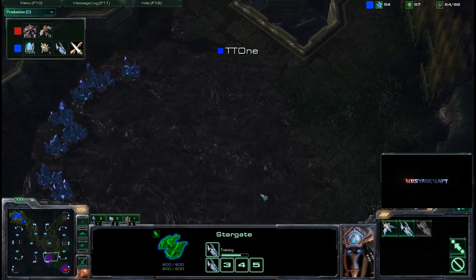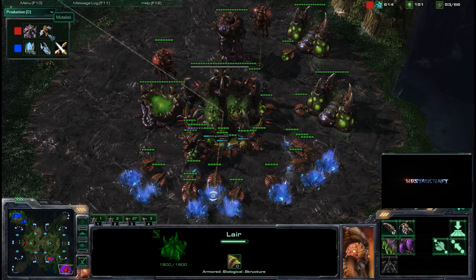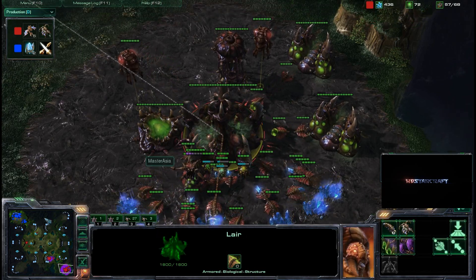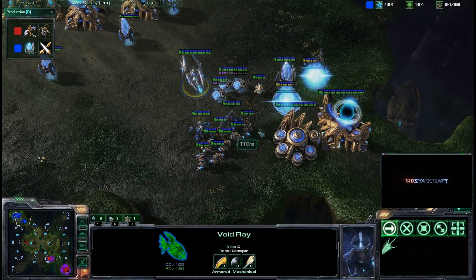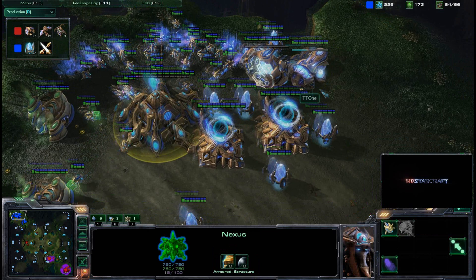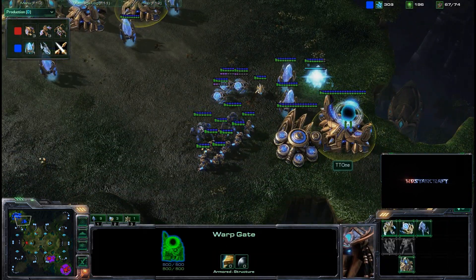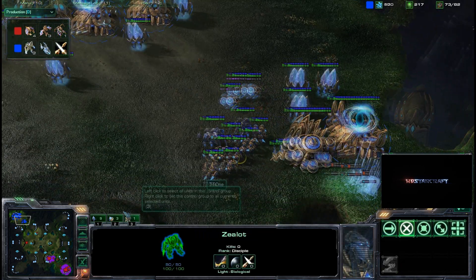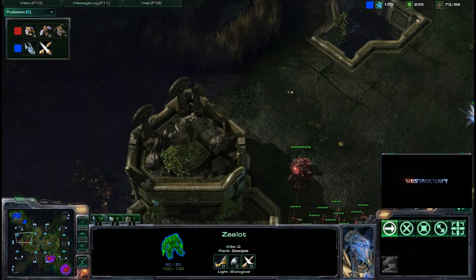The player is trying to recapture his natural. He doesn't know there is a spire out on the field, and there are four mutas about to be five or six on the way. When those mutas come out, that could be deadly to this void ray. But with the amount of stalkers and sentries on the field and three warp gates, TT1 can warp in reinforcing sentries or stalkers with relative ease and should deal with the mutas quite well.